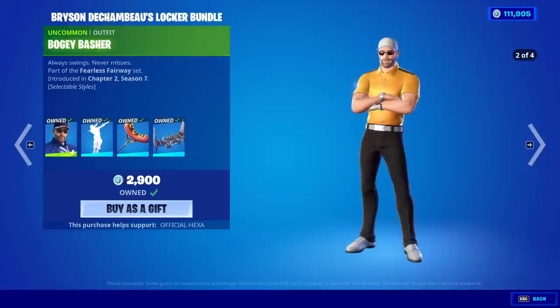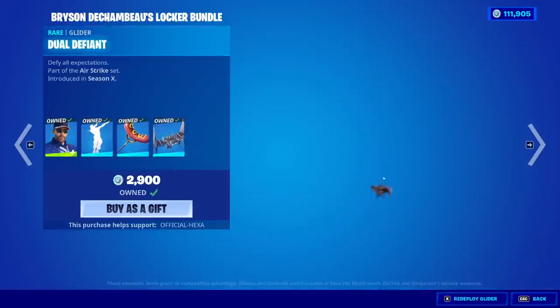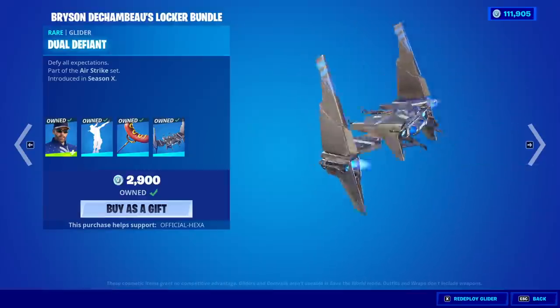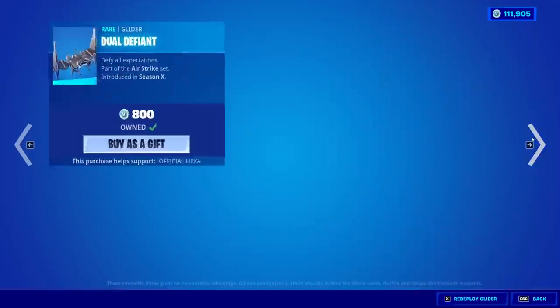He's bringing out the Bogey Basher with the Dab emote, the Knockwurst Pickaxe, and the Dual Defiant Glider. Interesting — so this is his locker bundle. Congratulations on getting yourself in the game. That's always a huge accomplishment.